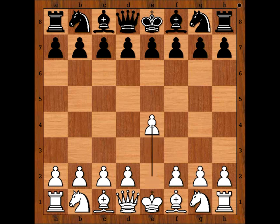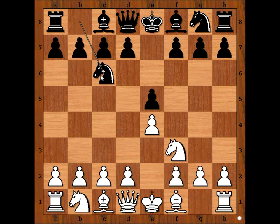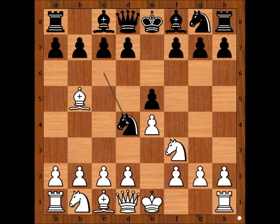White started with e4. Black played e5. Knight to f3, attacking the pawn on e5, defending, and Pencil played bishop to b5 — the Ruy Lopez, or Spanish. Knight to d4, and white of course captured the knight, not the pawn on e5.